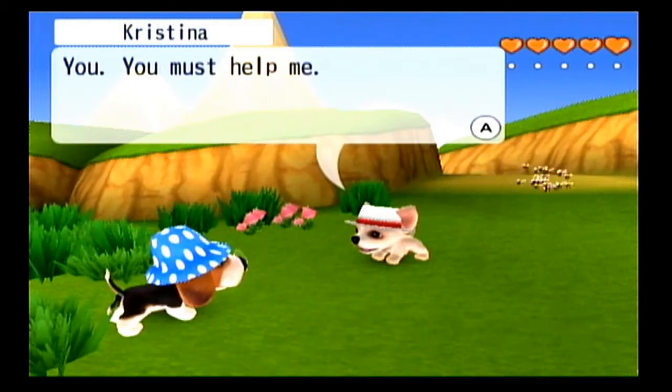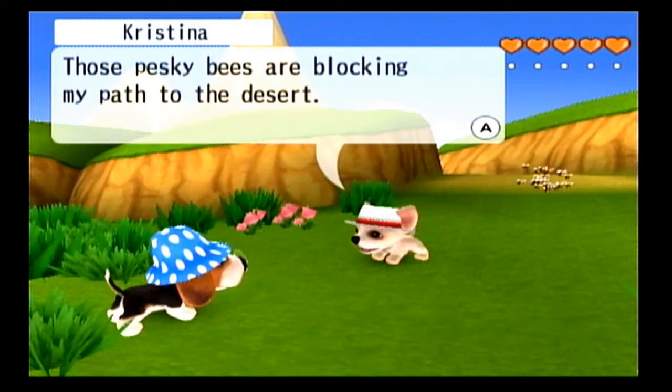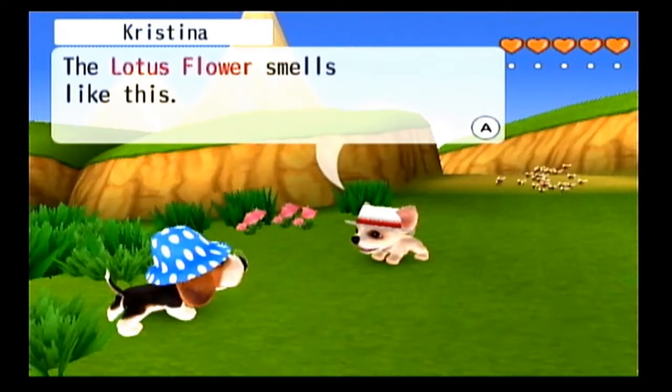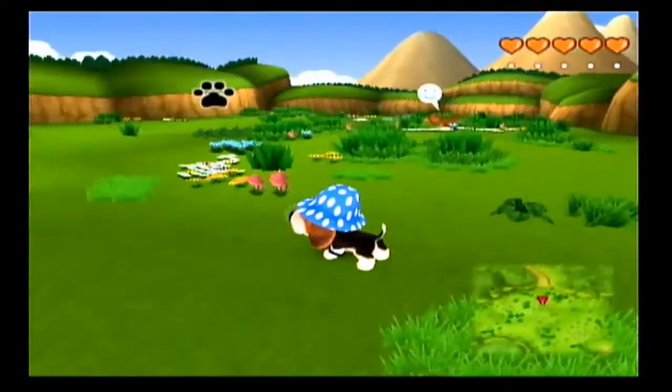You must help me. These pesky bees are blocking my path to the desert. You shall bring me a lotus flower to draw the bees away. The lotus flower smells like this. She seems very bossy — it even says it there, we were forced to learn the smell of the lotus flower.